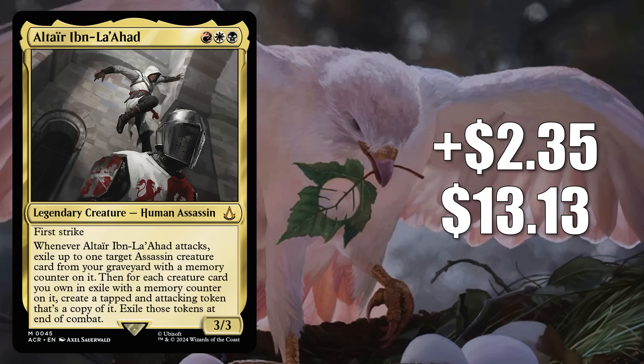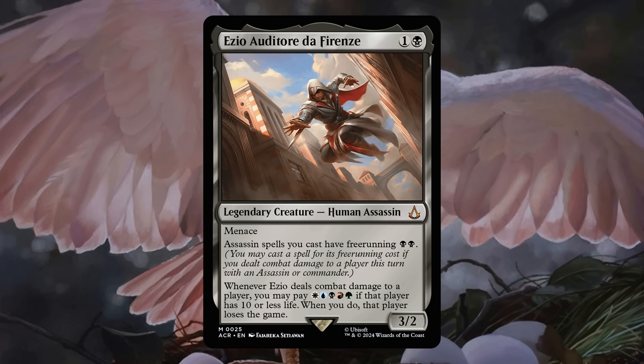Number 14 is Altair Ibn La'Ahad, up $2.35 to $13.13 — that's a 22% increase. This new card from Assassin's Creed has quickly become a popular commander, and it's in the 99 of a very highly played deck built around Ezio Auditore da Firenze.